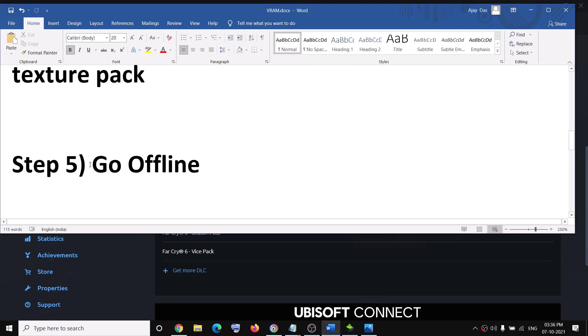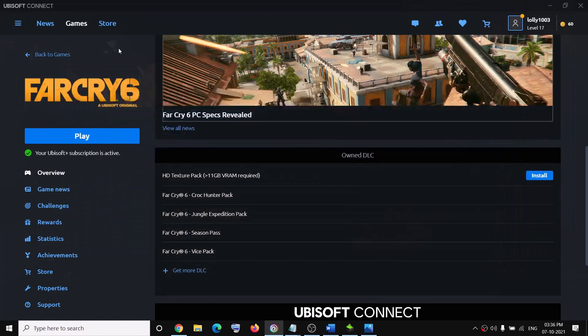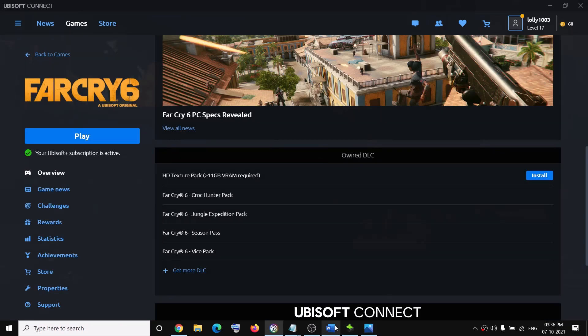The next step is to go offline. This has worked for many users — click on the three lines in Ubisoft Connect, click on 'Go Offline,' and then try to launch the game. The pop-up should go away.